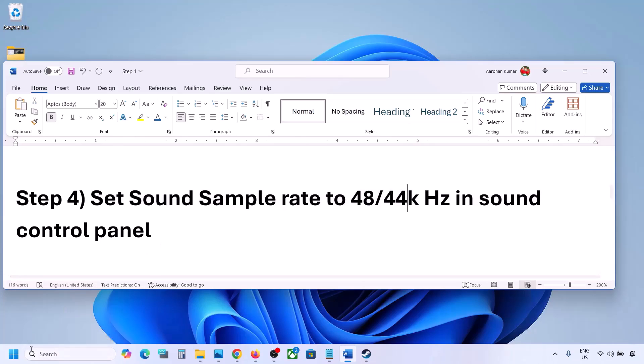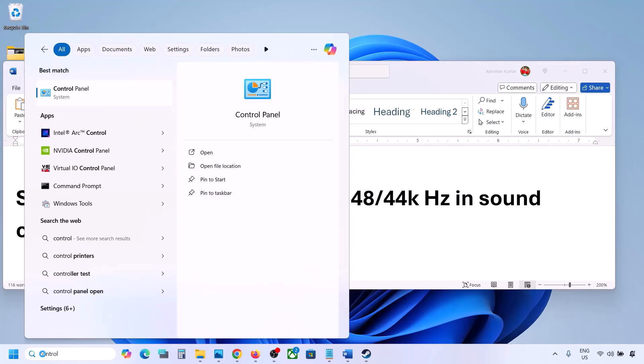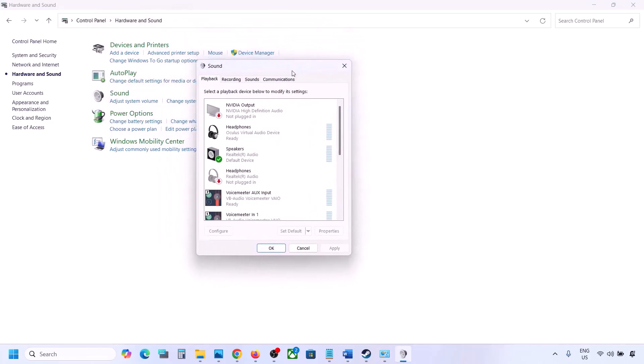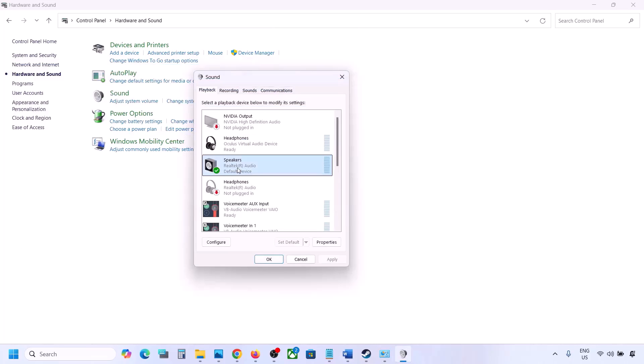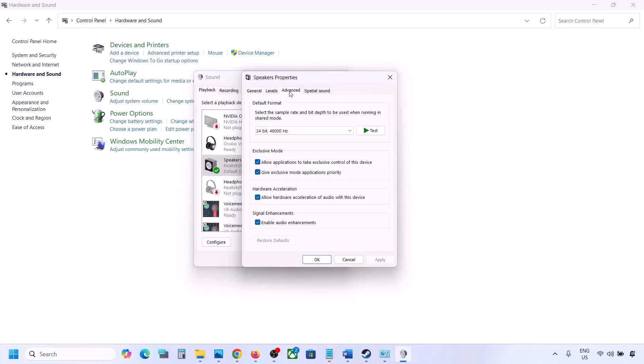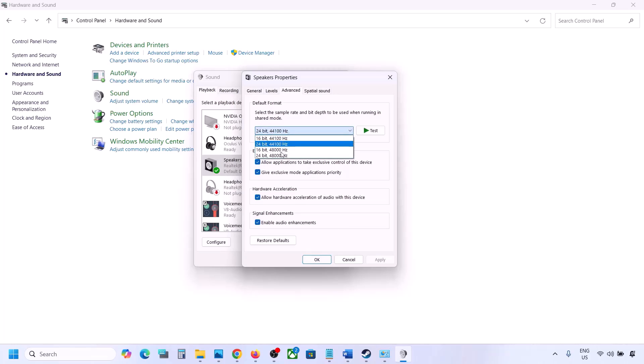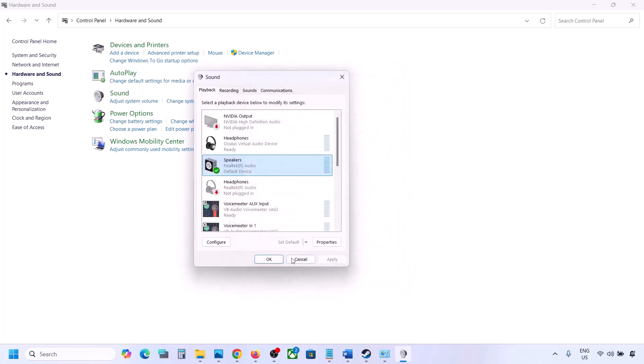The next step is to set the sound sample rate to 48,000 or 44,000 Hz in Sound Control Panel. Type 'Control Panel' in the Windows search box, go to Hardware and Sound, then click on Sound. Select your audio device, right-click and go to Properties, then go to Advanced. You can try 24-bit 48,000 Hz — hit Apply and click OK. If that doesn't work, try 24-bit 44,000 Hz, hit Apply, and then launch the game to check.